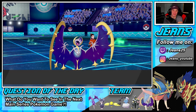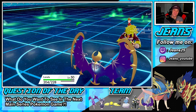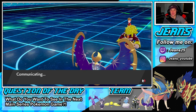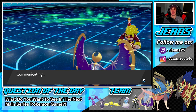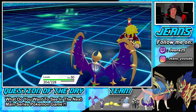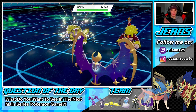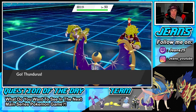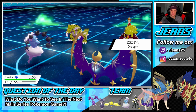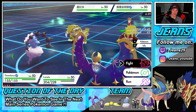Dynamaxing Thundurus and rolling with Airstream — we lose Psychic Surge now which isn't ideal, but that was a big play getting rid of Charizard. Groudon comes in, weather switches to Drought. He can't hit Thundurus with a Ground move and can't hit with a Fire move in Drought since we're Flying. Going Airstream and Moongeist Beam. Lunala gets the plus one Special Attack and plus one speed from Airstream.